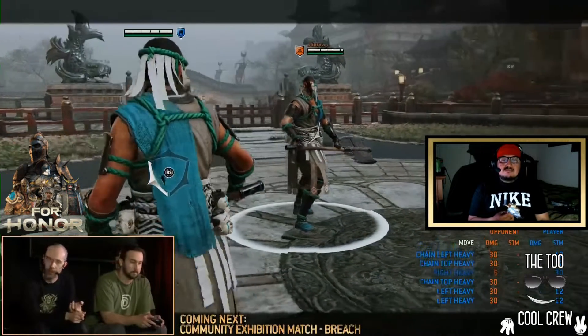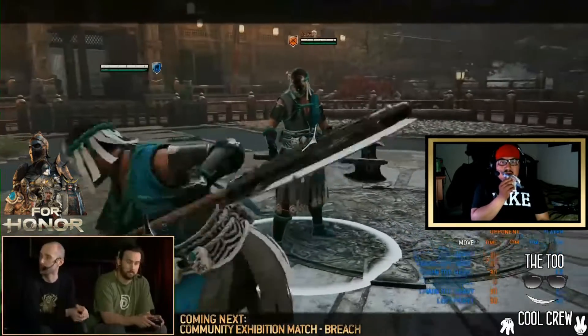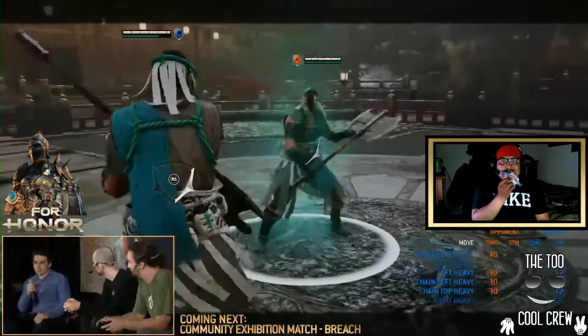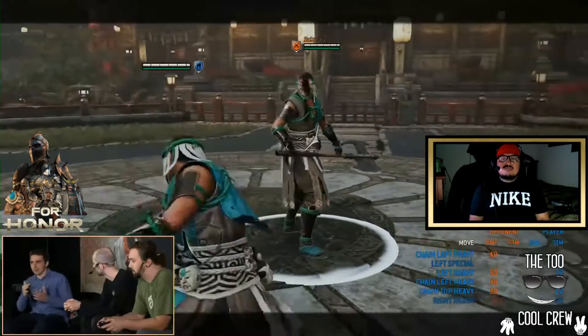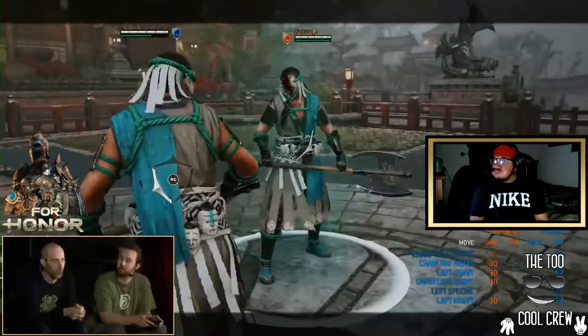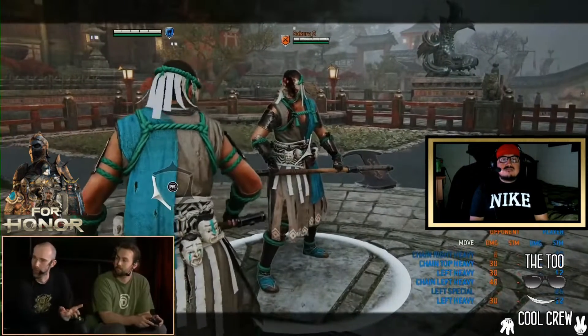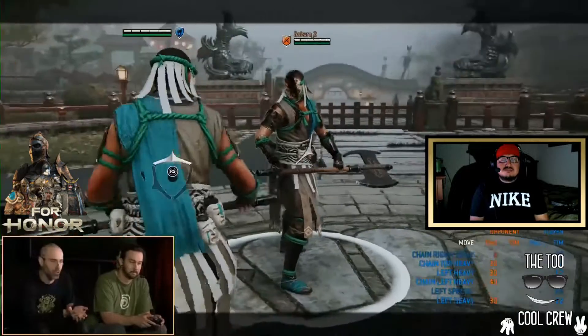Being the executioner, getting big executions, and then trying to snowball that into a strong defensive unit. What do you see this weapon, the Masukari — how does it influence her moveset? How does it make it different from other characters? A lot of when we build the character, it stems from the weapon. This weapon wants to chop people, it wants to get executions. So how do we get this character to get executions?